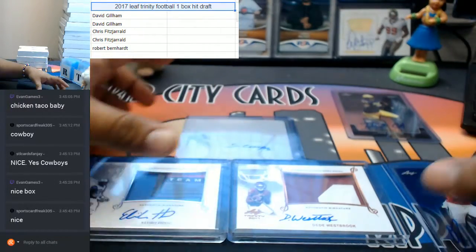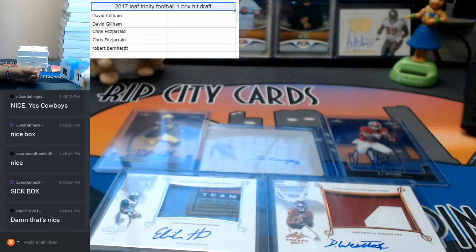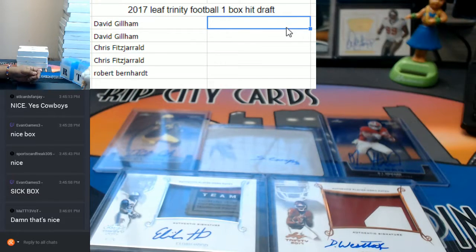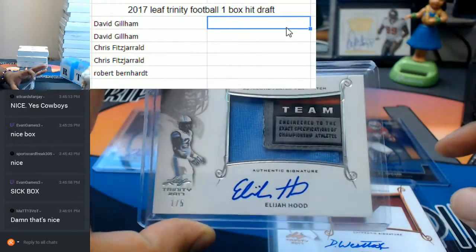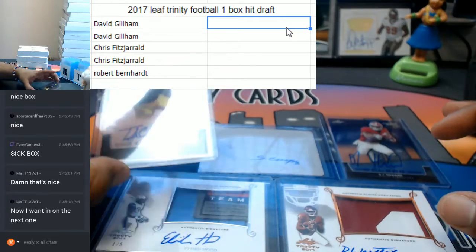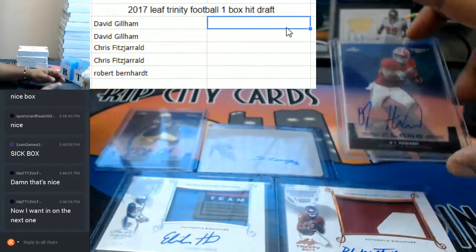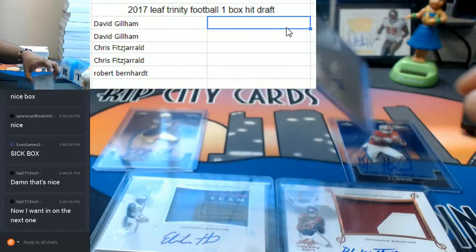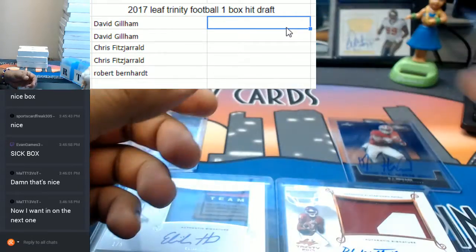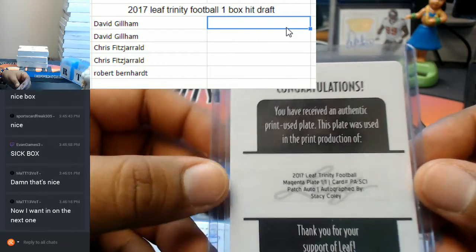So let's showcase it off a little bit here. Very solid box. All right, Gills you get the first pick, so I'll do a quick little recap. An Elijah Hood one out of five, a DeAndre Westbrook patch auto — the Elijah Hood is also a laundry tag auto. Taco Charlton clear auto, an OJ Howard numbered to 25 clear auto, and there was also the Stacy Coley printing plate. It is a magenta plate, one of one. There you go — choose your weapon.